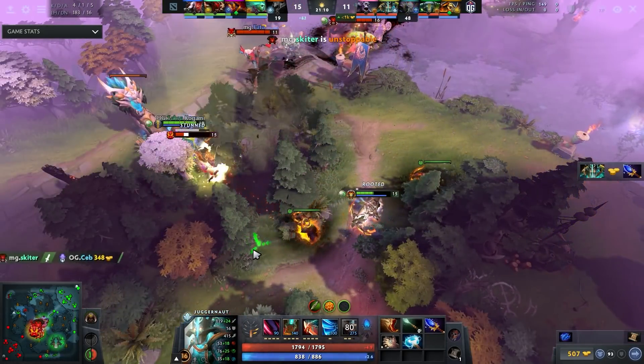Not only is he purchasing the BoTs-Midas build on Jug, he's also buying it on Drow, and he's dominating with every single hero he buys these items on. We're going to figure out exactly why in today's video. Smash the like button and subscribe to the channel, and if you don't have your Game Leap sub already, you're missing out — get in while you can.